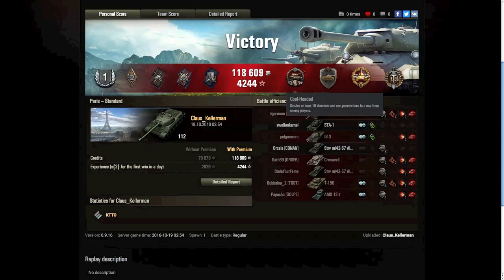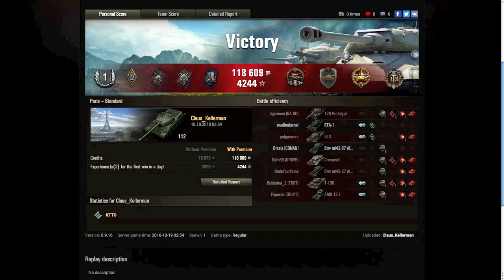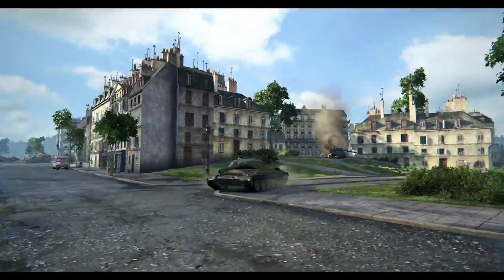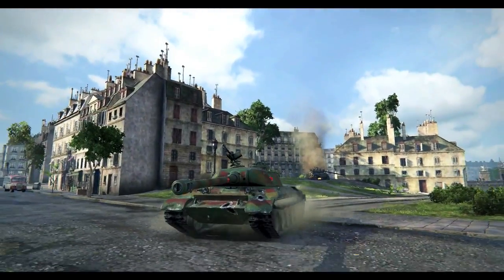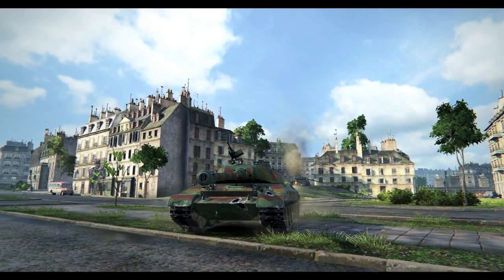Turned out to be a pretty good game. Klaus won Cool-Headed, Steel Wall, High Caliber, and Top Gun. Blocked some damage. Team score: 4,000 damage, 6 kills — not so bad. Where's that T-150? Hats off to you — in your Tier 6 you actually tried to fight the 112. Good job buddy. I hope you all enjoyed this map tactic video. If you want to see more map tactics, just go on Klaus's YouTube channel and look for the playlist called Map Tactics.